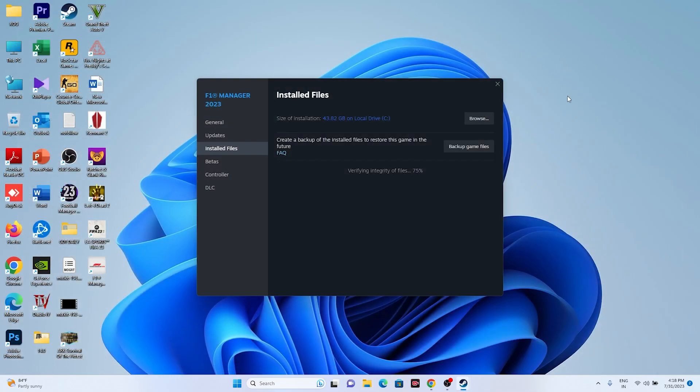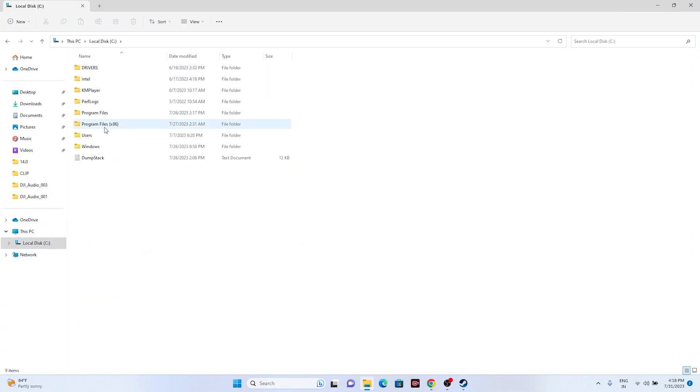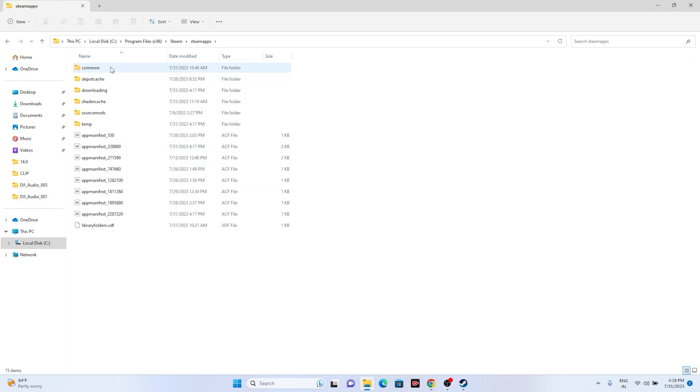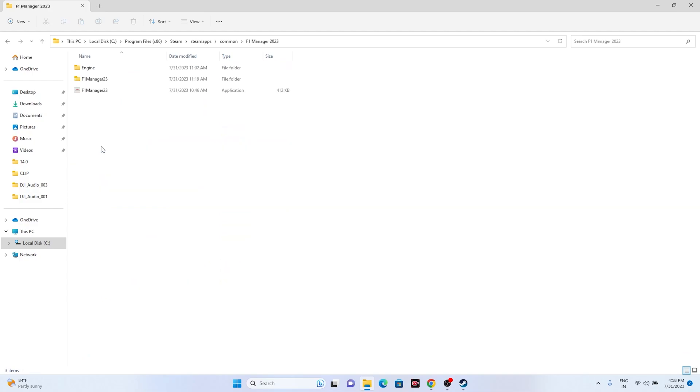Alternatively, use File Explorer: go to This PC > Local Disk C > Program Files (x86) > Steam > SteamApps > Common > F1 Manager 2023, then launch the game from there. It's good to know this installation folder path, as many subsequent steps will depend on it. See whether the issue is solved; if not, move to the next step.